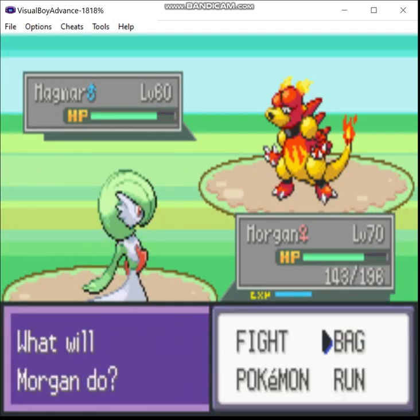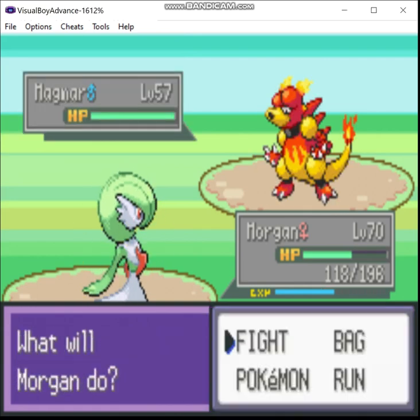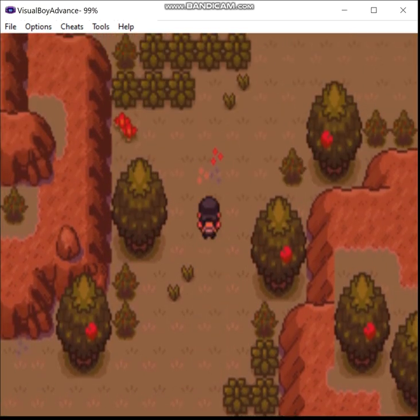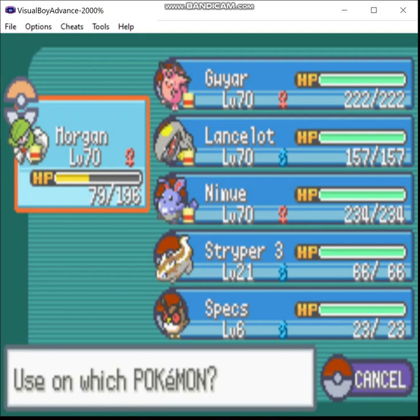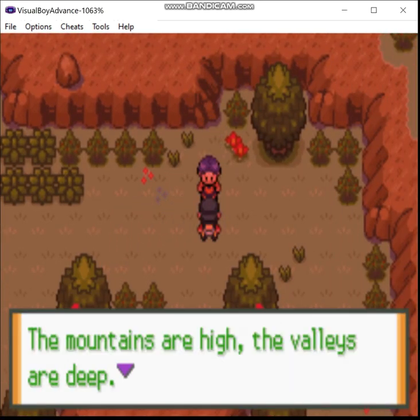Smartass. Oh, this guy's interesting — because this guy has a team from Hoenn. That's where he's from.